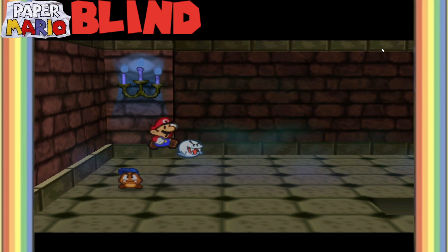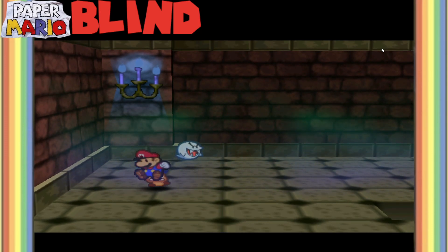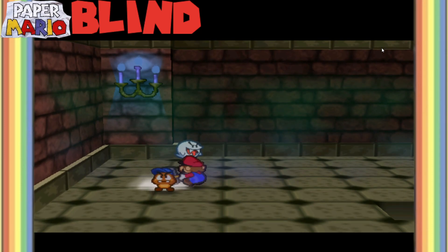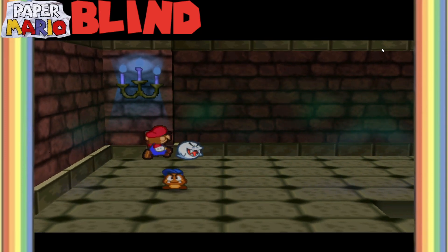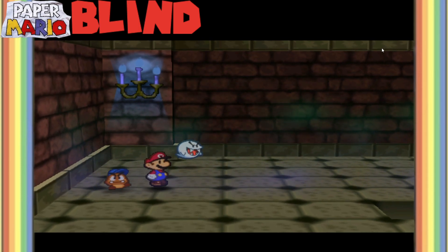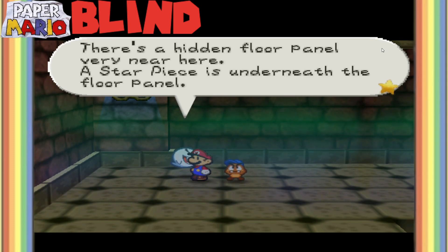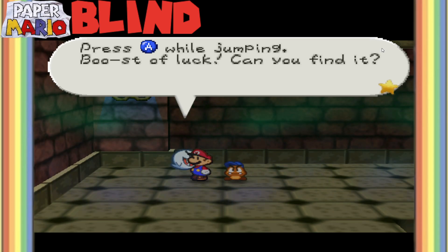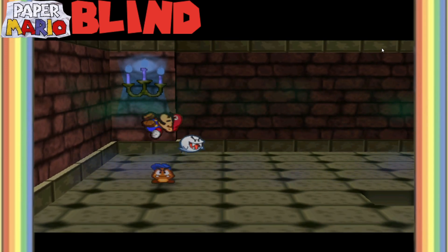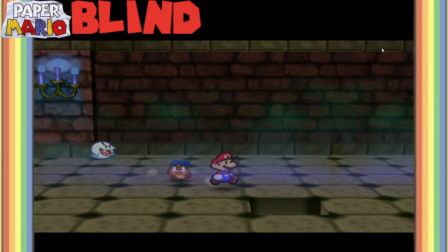We're clearly hitting it too. What am I doing incorrectly here? I am confused. There's a hidden floor panel very near here - a star piece is underneath that floor panel. Press A while jumping - can you find it? I mean, I found it, but... Oh, like this. Alright, now we get it.